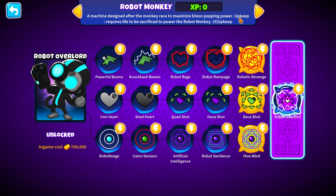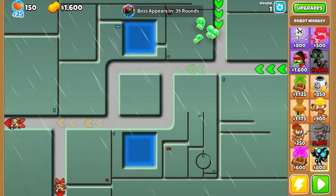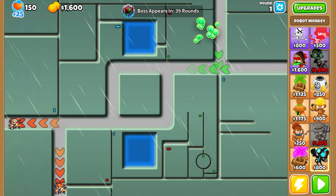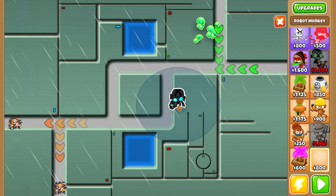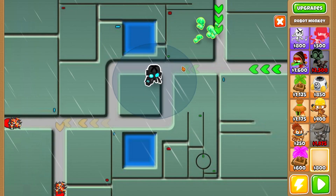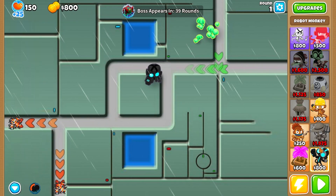What interests me about this guy is its upkeep ability — it requires lives to be sacrificed to power the Robot Monkey. So I'm assuming by that description this thing requires lives to work, which is why I brought along the Life Farm to try with it. This thing generates one life every round and gives more lives as you upgrade it, so I'll throw this guy down.